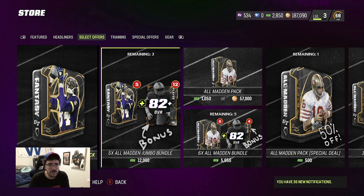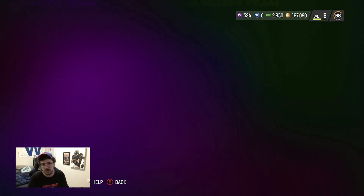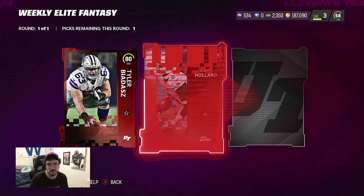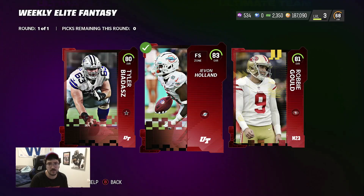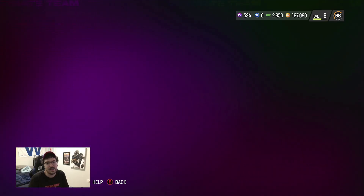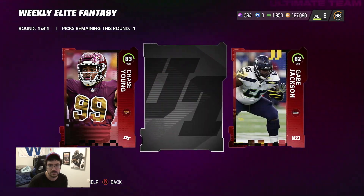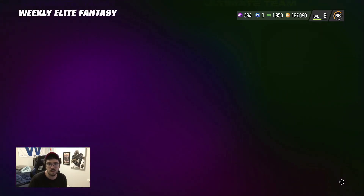Now let's open the featured weekly packs — two of the 500-point packs. These are gonna do me filthy, watch. 80... 81... oh, 83! That's my best pull I've ever gotten from these. Robbie Gold 81, and the plat — I feel like 83 might be the play there. 81 is what, around 12K? We'll take that. Next pack — my highest pull's gonna be an 82, watch this. Oh, 83 again! We're surpassing my standards. 82 and 80 — I'll go with the 82, that's gotta be closing in on 20K.